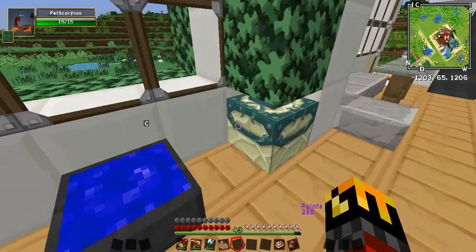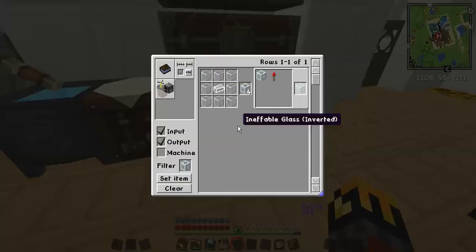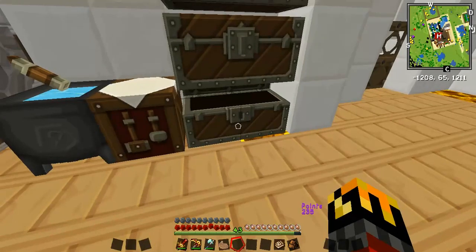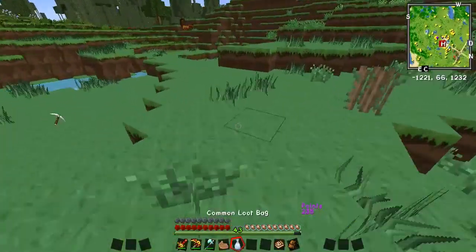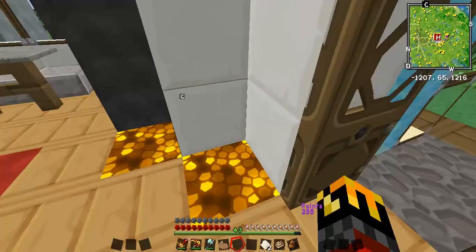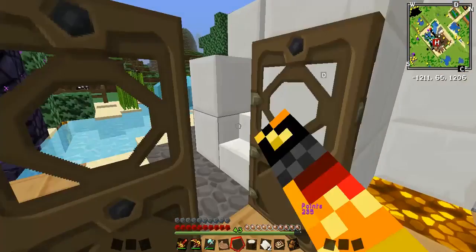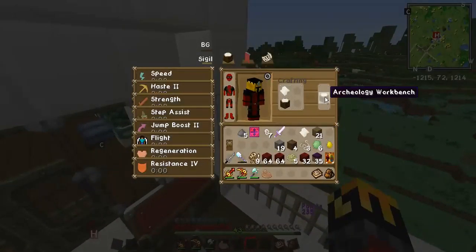I'm gonna have to cut this even shorter. I'm not sure what to do - we should make the archaeology workbench, I guess, to entertain us. It's just paper and a crafting table. Do we have any paper? I just saw some paper out here in one of those bags - didn't actually get that, which is actually very lucky. Let me make a crafting table, and then I'm gonna set up this archaeology workbench.